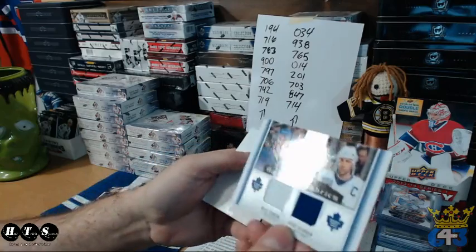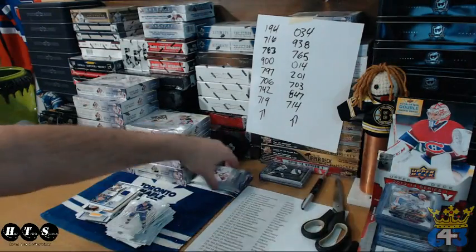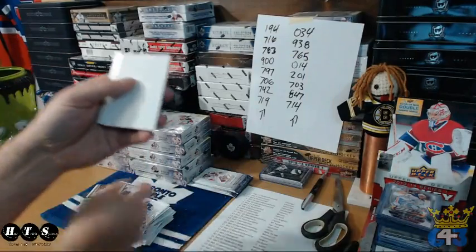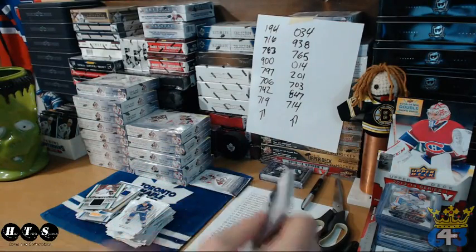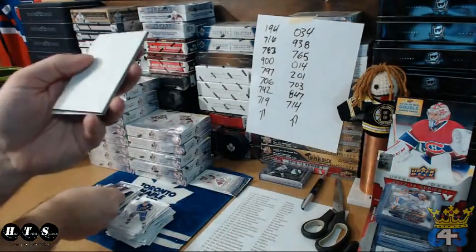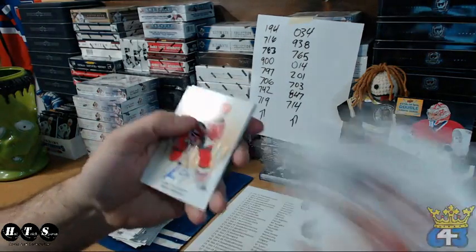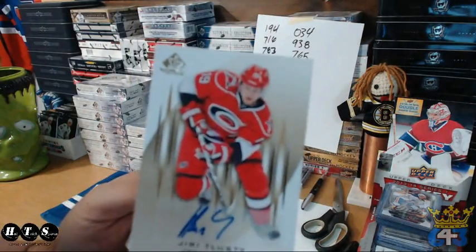Going to Steve — that's a Sundin and Gilmore. Bo Bennett for the Pens. Stastny for the Avs! Last pack of box three — Toulouski auto going to the Canes, and Devilish Demon.